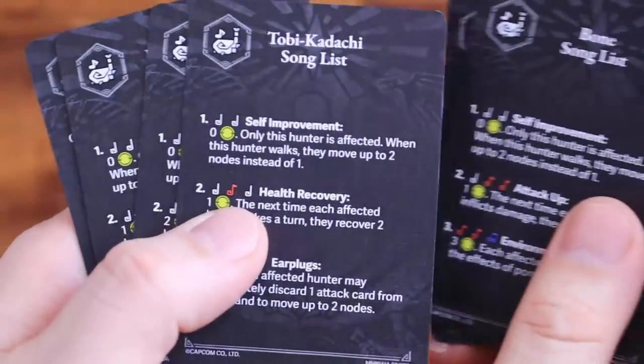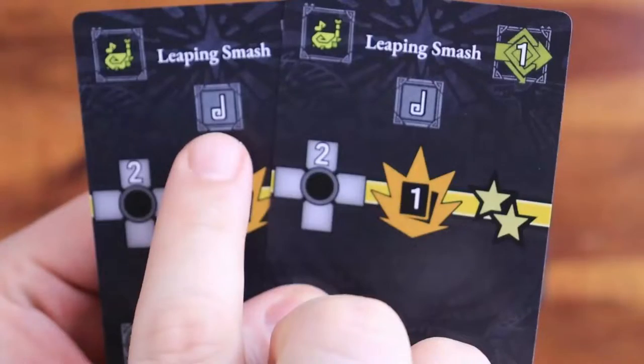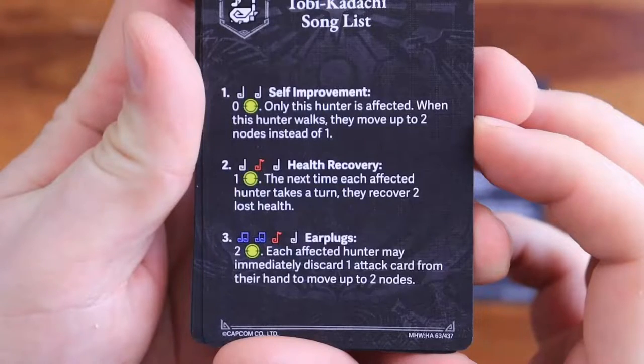You can perform a song once per turn by choosing it from the song list card, and you must have the song notes on the face-up attack cards played to do so. The songs have a variety of effects, like attack or defense up, extra movement, health recovery, and others. You place the tokens on hunters affected by the song, and the song lasts until the Hunting Horn's next turn. You can find the video where we detail this expansion by clicking on the link above or in this video's description.